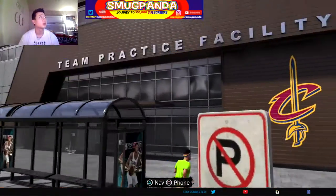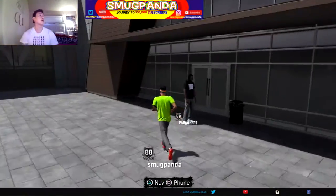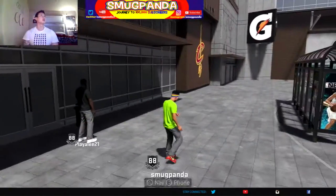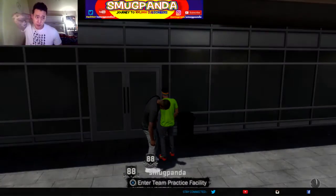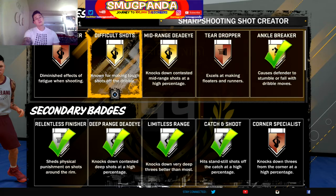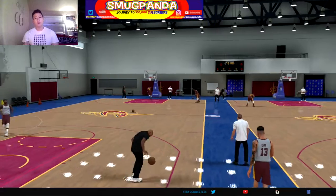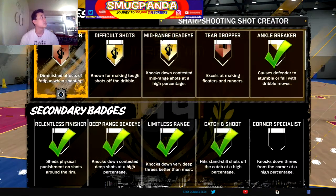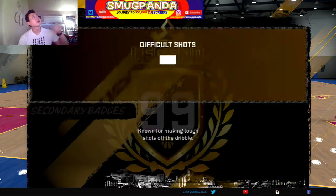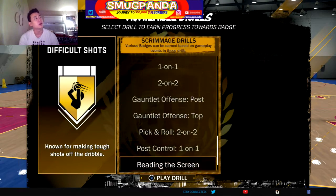Let's go ahead and get started. You want to go to the team practice facility — when you start up the game it's going to land you right there. All you want to do is click X and enter the team practice facility. Once you're in, hit select, choose your badge, and select the difficult shots badge. Scroll all the way down and click on it.